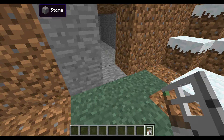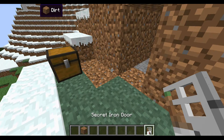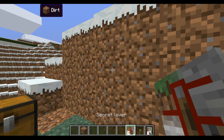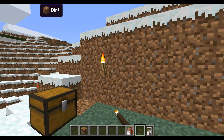Let's give it a dirt outline. I like how it gives the item the name of the block it's pretending to be — so on here, not there, there.